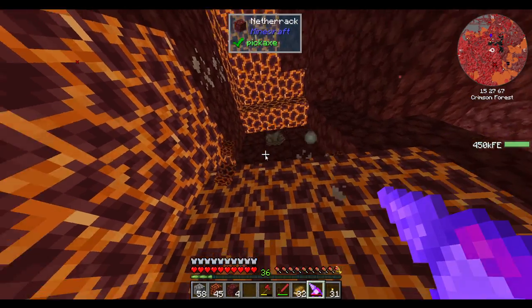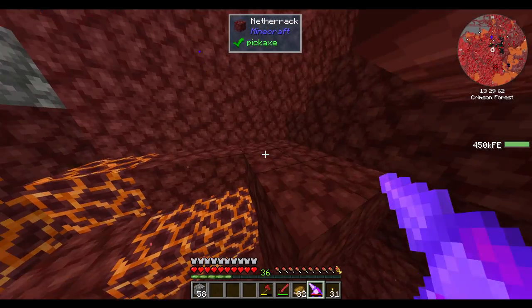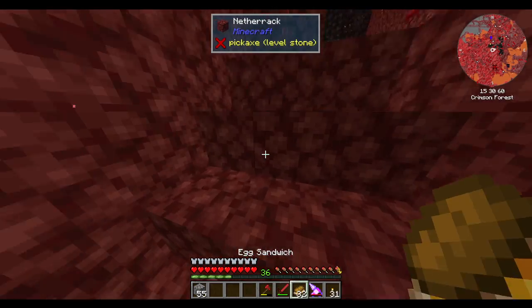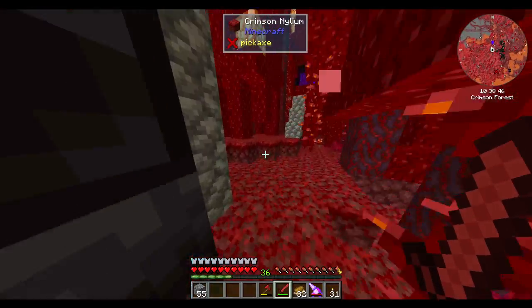We can turn magma blocks into blaze powder and slime with the centrifugal separator. I don't think we need slime for much, but we could definitely use blaze powder — I don't know exactly what for, but something.